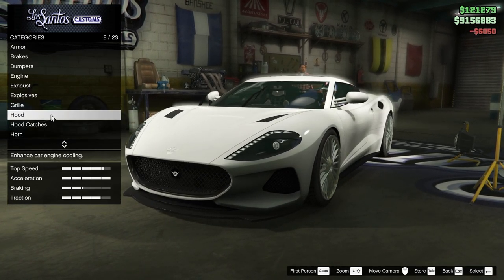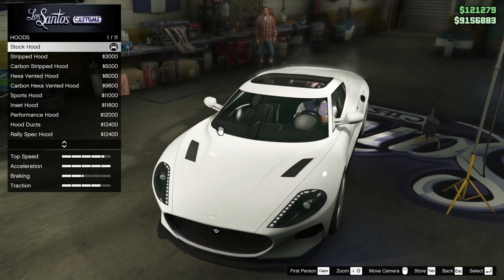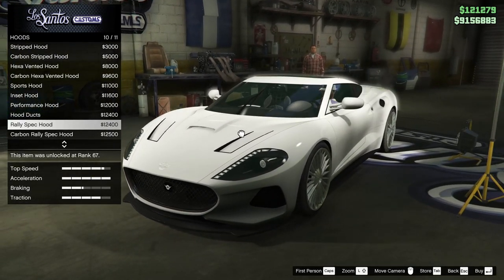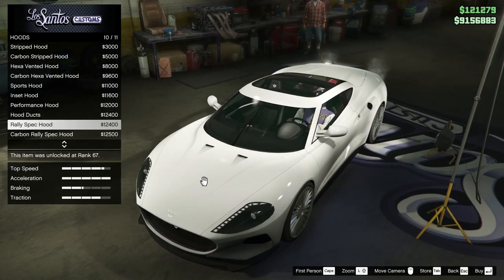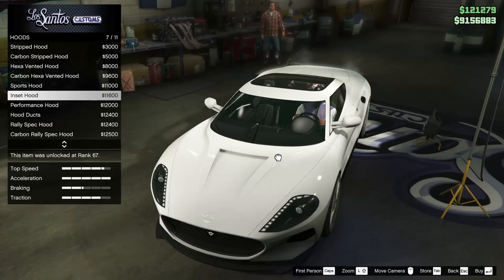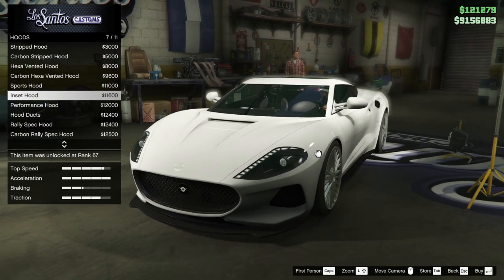For the hood, we have quite a few different options. I do kind of like the rally spec hood — that's nice if we were going for a full race build. For this one though, maybe the inset hood. The inset hood's not too bad — let's go with that for now.